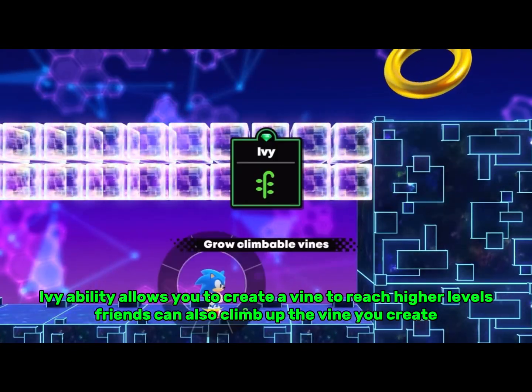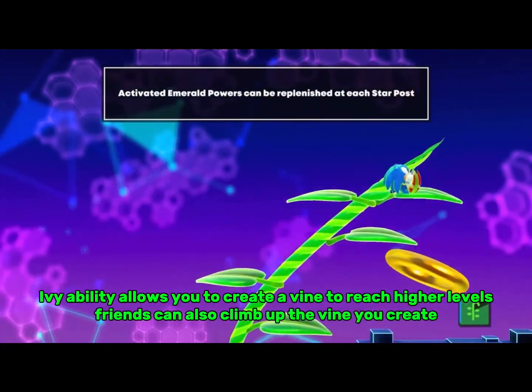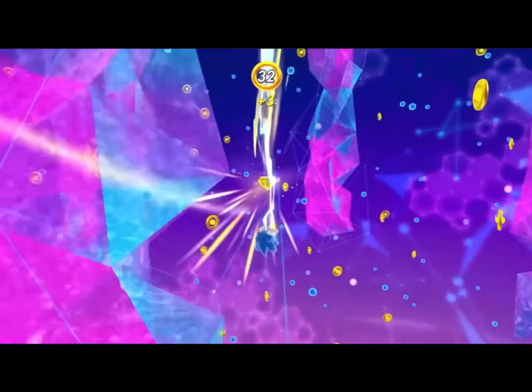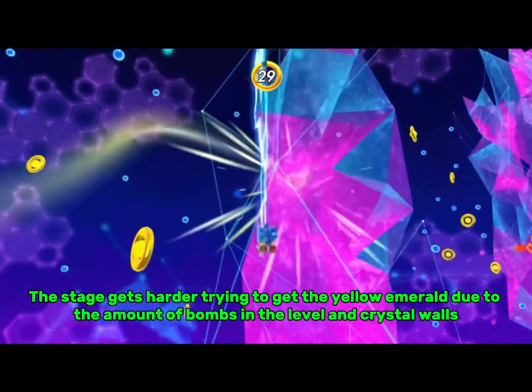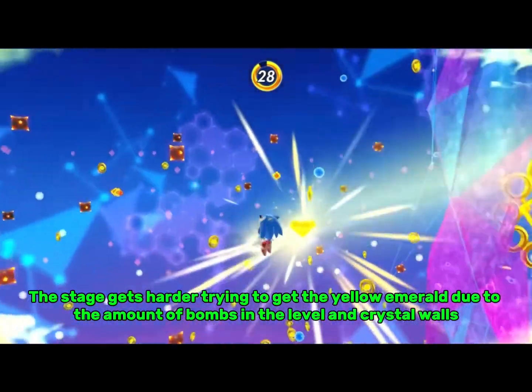Ivy ability allows you to create a vine to reach higher levels. Friends can also climb up the vine you create. The stage gets harder trying to get the yellow Emerald due to the amount of bombs in the level and crystal walls.